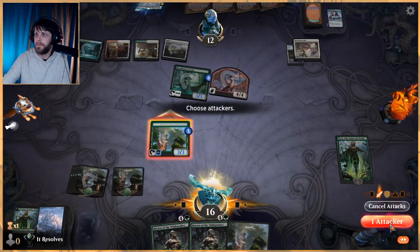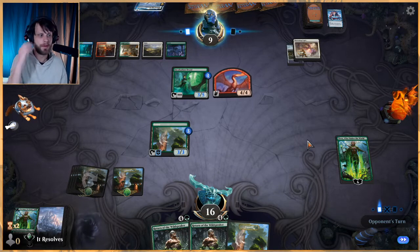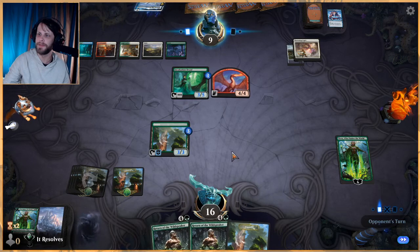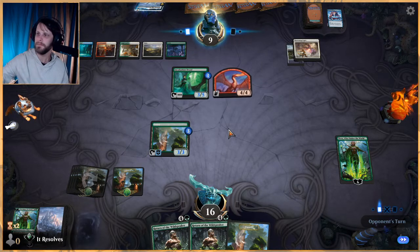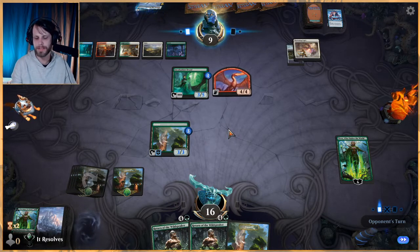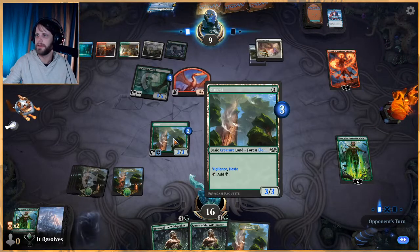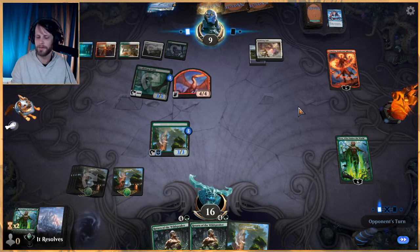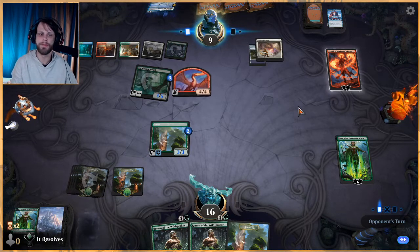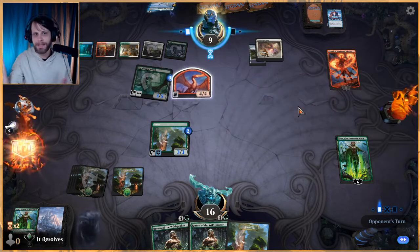Let's do this — we will attack here. One thing about this deck is that you do draw a lot of lands because it has 26, but this deck needs 26, so I'm okay with that. Just want to mention — our giveaway has started for the Double Masters draft pack. If you're interested in getting a free draft pack, all you gotta do is subscribe to the channel and comment on any video with hashtag Double Masters.